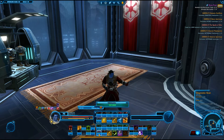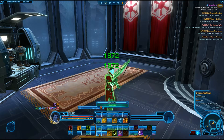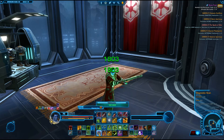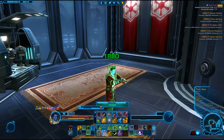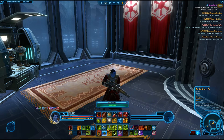Diagnostic scan is huge because it allows you to recuperate energy much faster. If I'm ever in a pinch or low on energy, I just pick a target who's low on health and cast it — you can cast it on yourself if need be. And then obviously your toxic scan to purge debuffs.